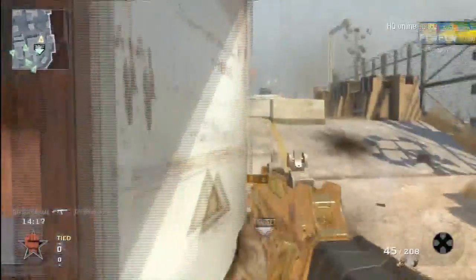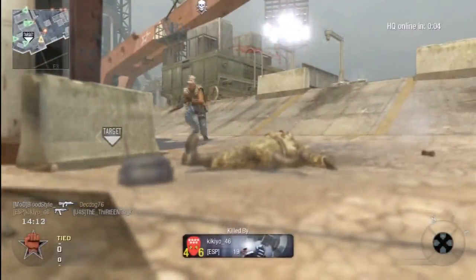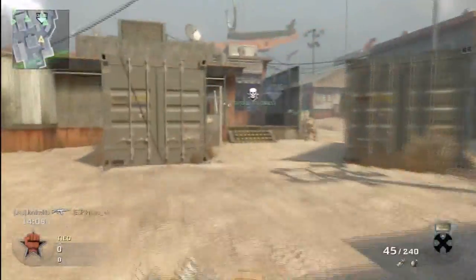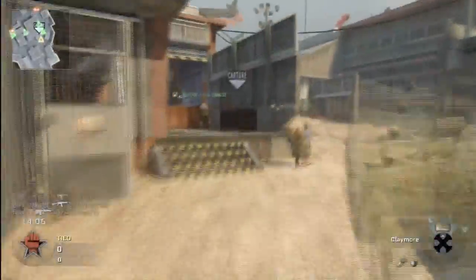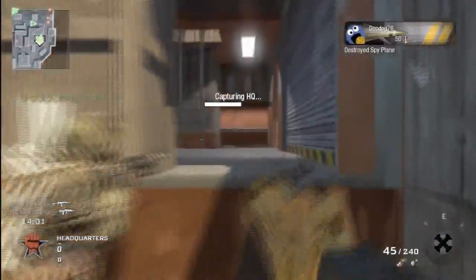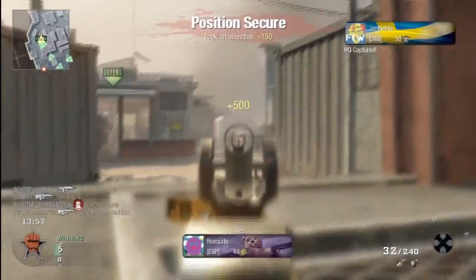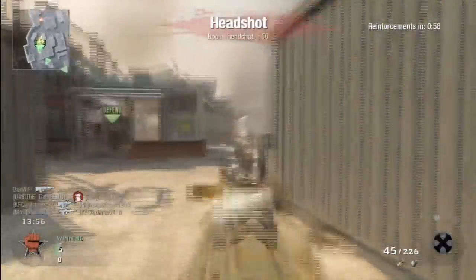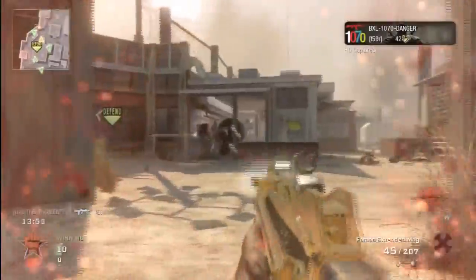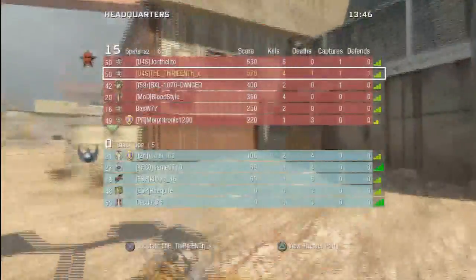Today, guns I'm using is the FAMAS with extended mag and an RPG. The reason I'm using the RPG is one, because I like it, and two, I hate noob tubes. If people start noob tubing me, I will just RPG it. It's basically to counter the amount of noob tubes that seem to appear in Black Ops. I like the FAMAS — good gun, nice and fast. Nice and stable as well, and extended mags just gives it a little bit more.